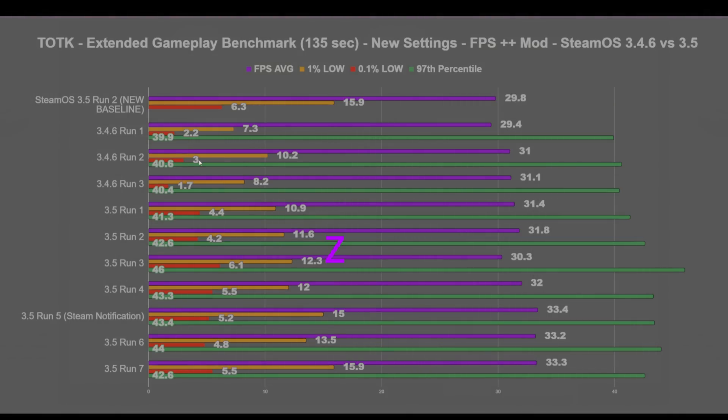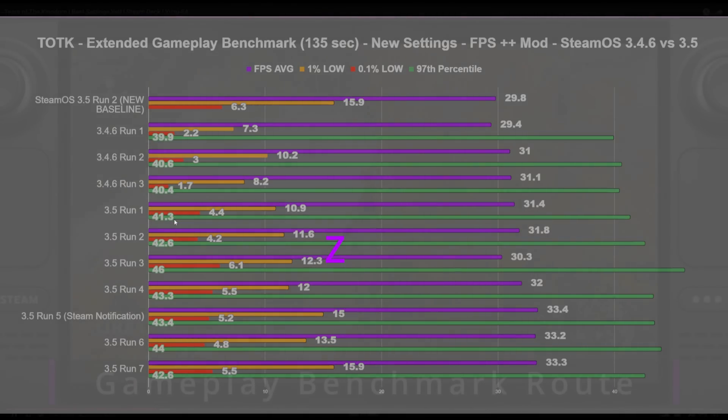The 97th percentile is not that big of a deal, but I included it because now we are getting over 40 FPS or over 30 FPS in certain cases — in some areas I was averaging 35. This is the gameplay benchmark from what I just showed in the video. I tested on both SteamOS 3.4.6 and 3.5, so this is a straight comparison between the two.